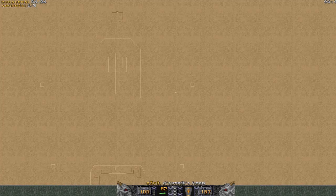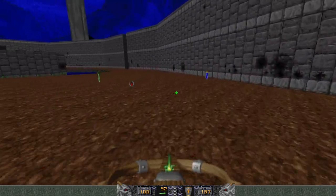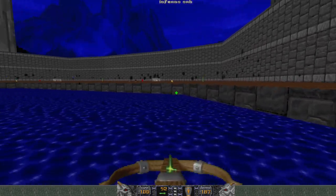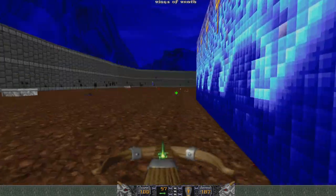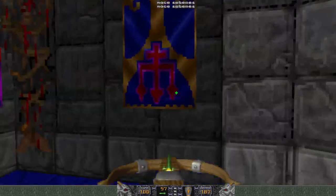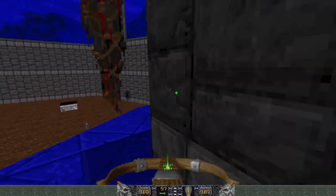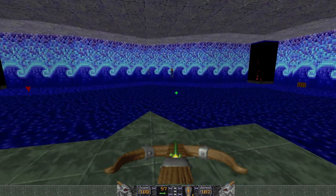He turns into a pile of bones. There are two secrets somewhere. I think these are just teleport targets. Wings of Wrath hiding in the corner — and there's one secret. Ring of Invincibility up there, and the other side has a Mystic Urn. Takes you back to the beginning for some reason.